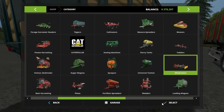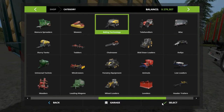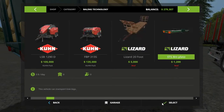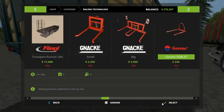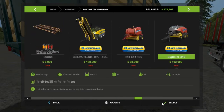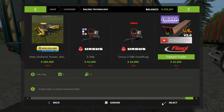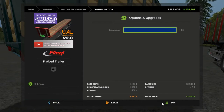We need a semi-truck now and a flatbed trailer. I think the trailer's in here — all the way over to the very end. Yep, $32,500. That's good. Blue, not red — we're not Mr. Red, we're Mr. Blue.